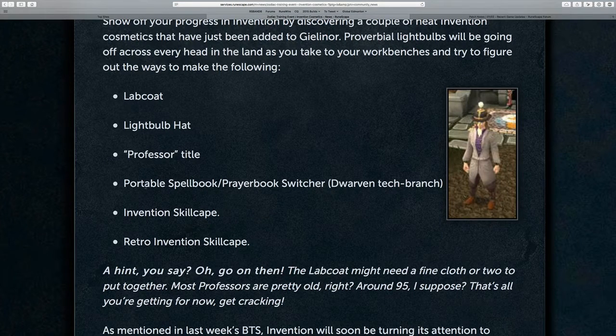And of course, Jagex assumes players want a hint, so they say: the lab coat might need a fine cloth or two to put together. Most professors are pretty old, right? Around 95 I suppose. That's all you're getting for now — get cracking. So obviously that means that if you want a lab coat, you'll need level 95 invention and pieces of materials from fine cloth, and probably some actual fine cloth to put it together as well. It should be interesting to see what this actually turns out to require once the recipe has been revealed to the public by way of various community mechanics.